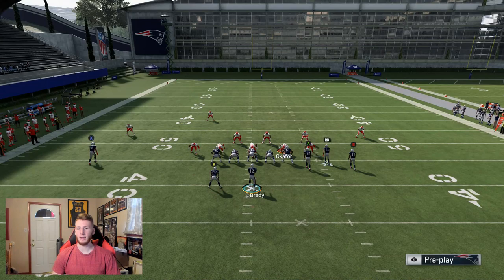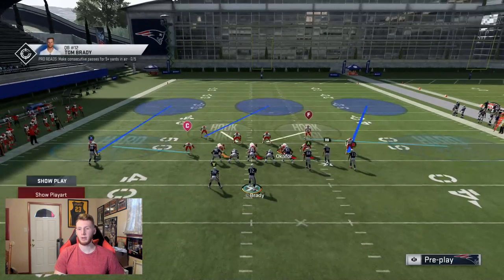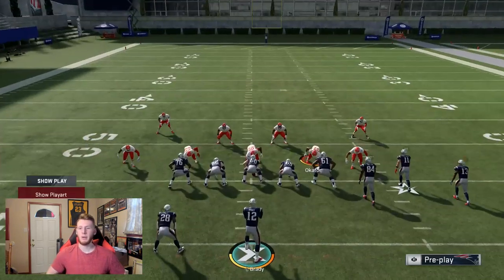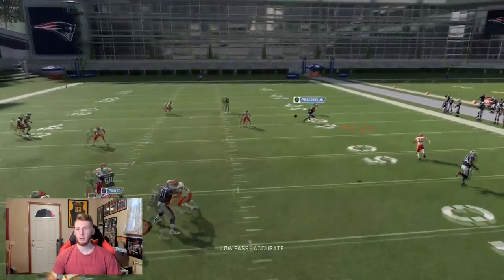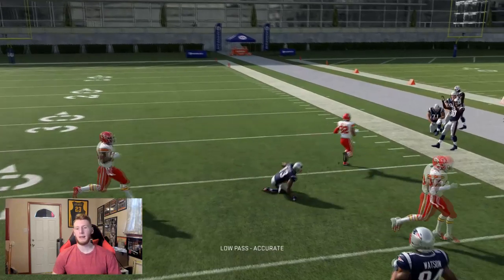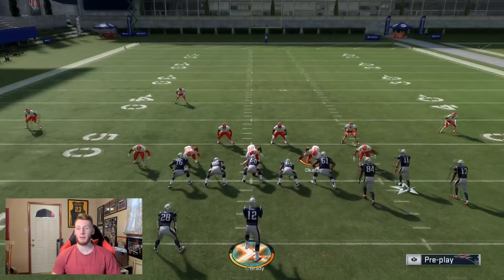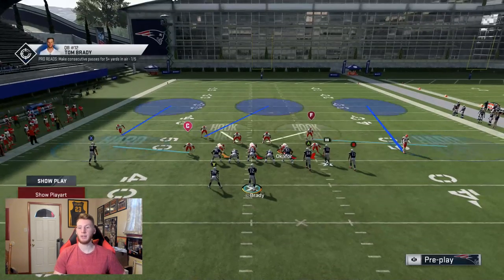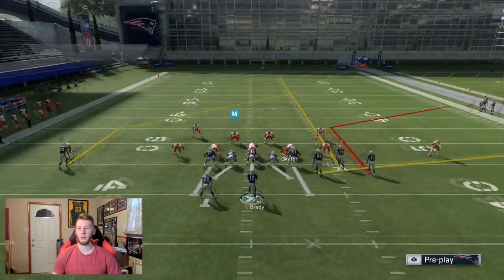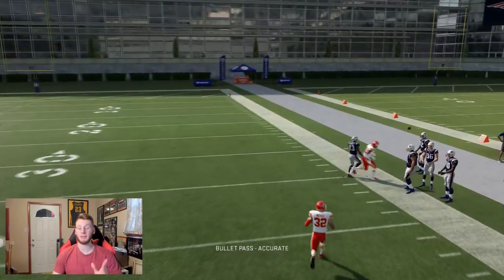I'm going to low pass this ball in here and show you guys that you can really fit it in even when the guy's matching on it, because the guy can't really make a play. So we're baseline pressing here. I'm going to low ball in this corner and it's going to fit right in that pocket. Bam, right there — you guys see it kind of comes down. Now I'm going to pass it one more time and not low pass it. It's going to be a lot less spacious because you're not going to pass lead it quite as well.